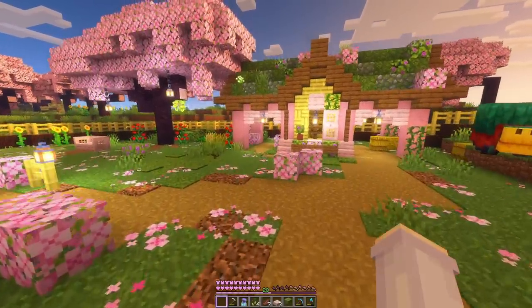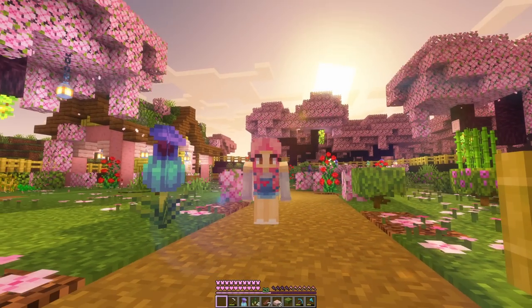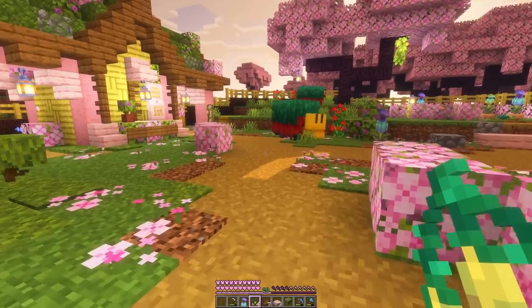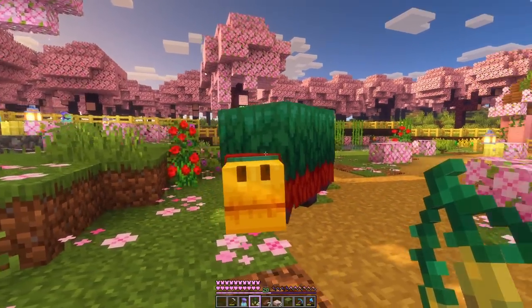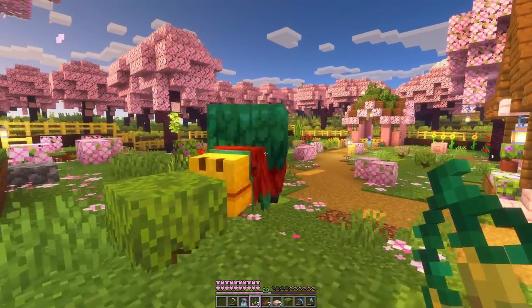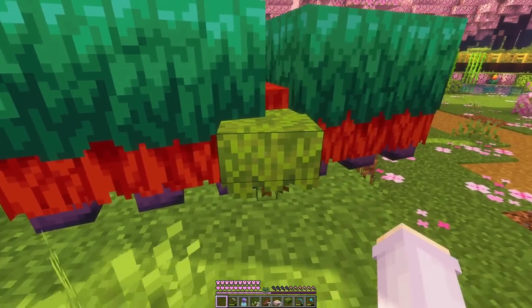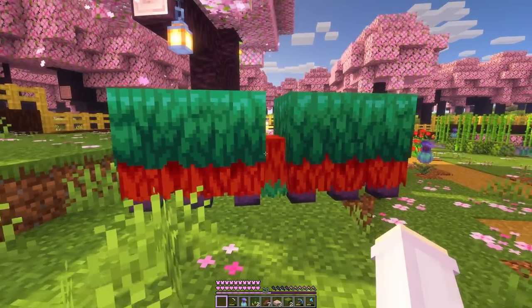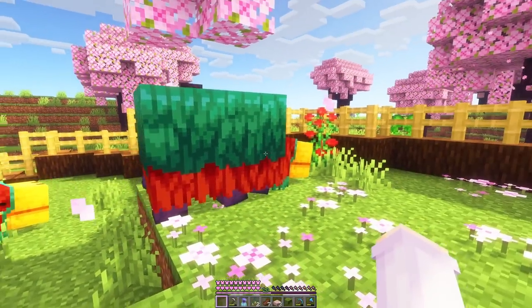But I think this place is looking really beautiful. It's exactly what I wanted it to be. All we're missing is a few more sniffers. I think maybe these torch flower seeds are what breeds them, but I could be completely wrong. It is following me — that is a good sign. Come here. And you. Why is nothing happening? Is this in the way? Nothing happened. I feel like I'm wasting my torch flower seeds. We're gonna try this again.